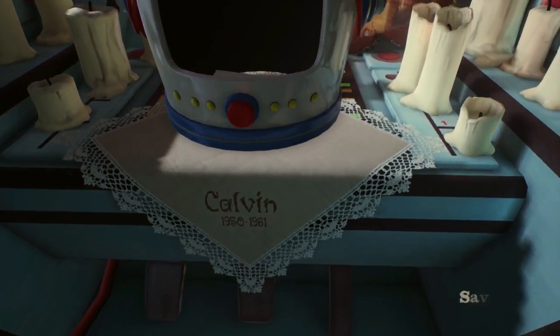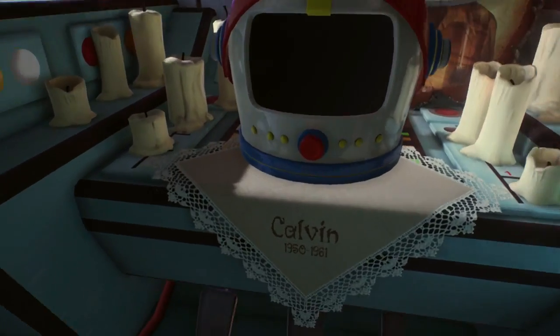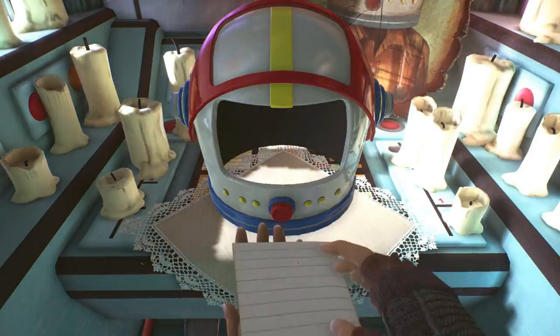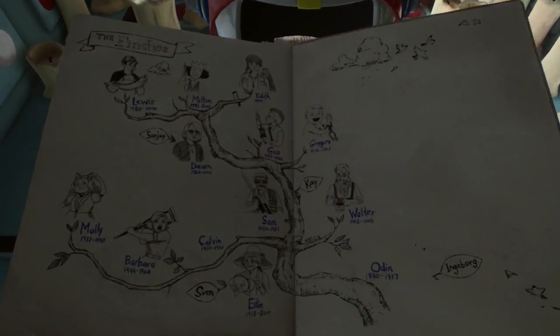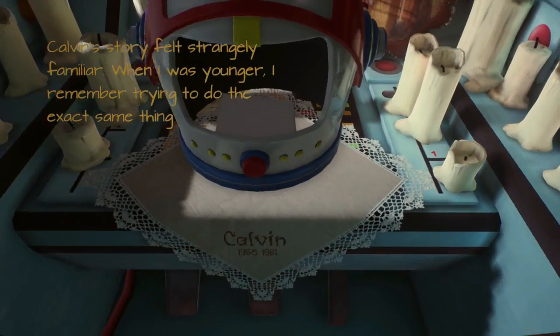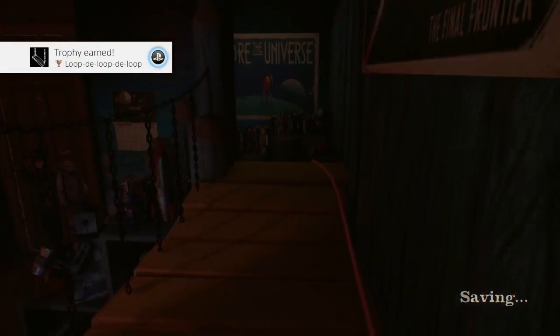After you see that little saving icon in the bottom right corner, press Start and go to Replay a Story, then replay Calvin's story. I'm going to skip it, but after the second time completing his story, she's going to note him down in the journal and then the trophy should pop. Thanks for watching, like and subscribe if you get the chance, and I'll see you in other videos.